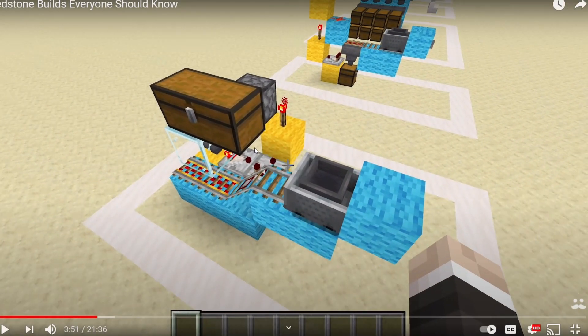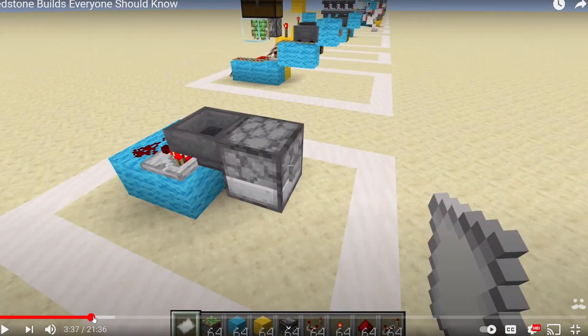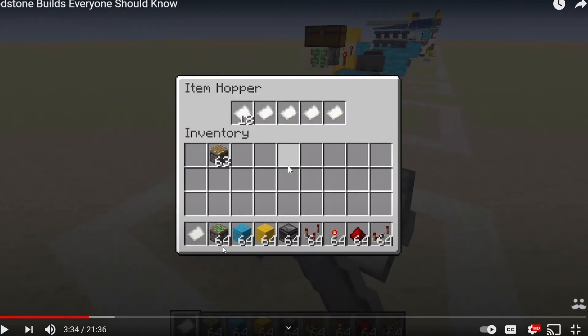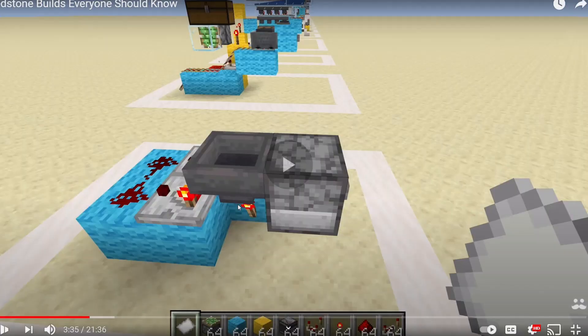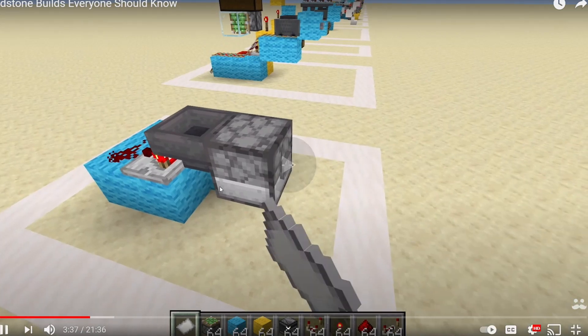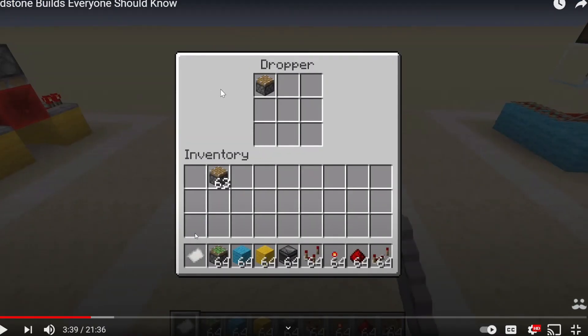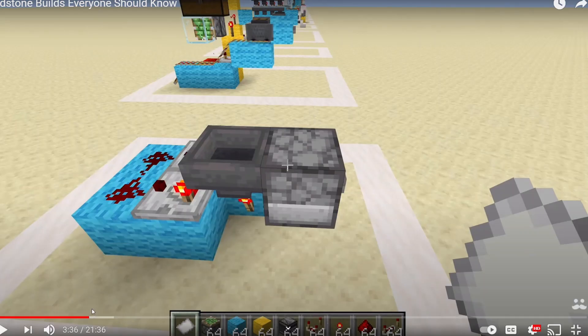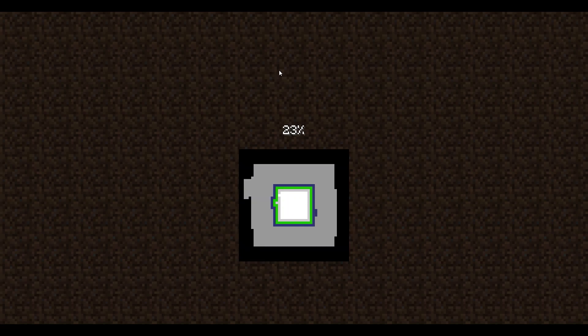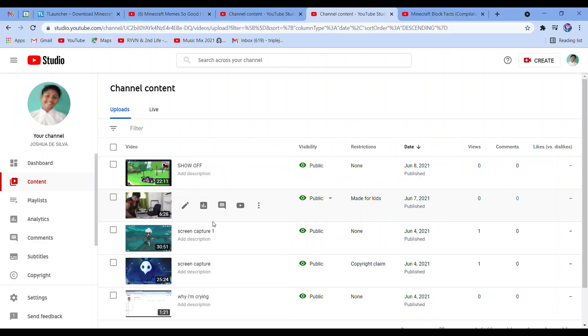Circuit number four: the hopper minecart loading station — this circuit is useful for transporting large quantities of items. Wait, wait, wait — go back! [Reacts] No, no, no... [laughing] Nice. 'There's no space for it, so nothing happens.' Right here — Subscribe!